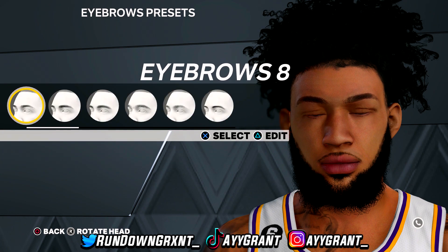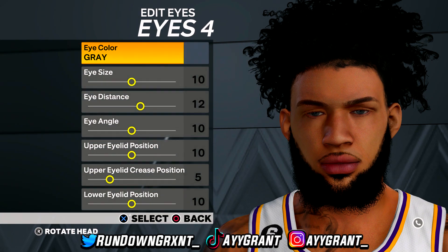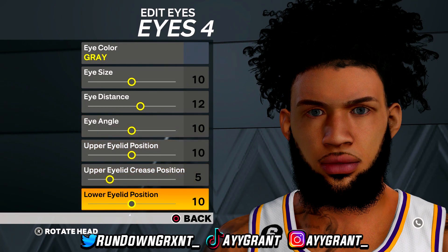Next, go to eyes 4. For eyes 4 you need: eye color gray, eye size 10, eye distance 12, eye angle 10, upper eyelid position 10, upper eyelid crease position 5, lower eyelid position 10. That's it for eyes 4 — go ahead and copy this down.